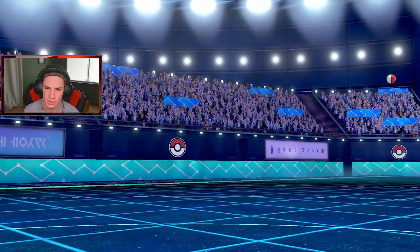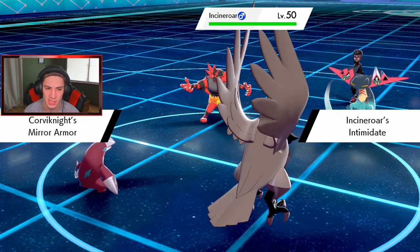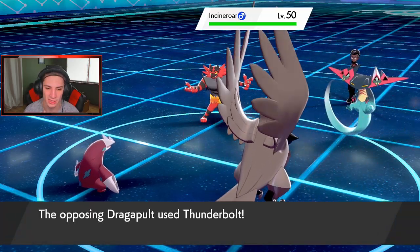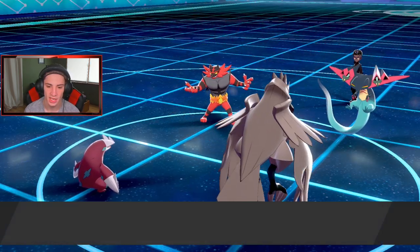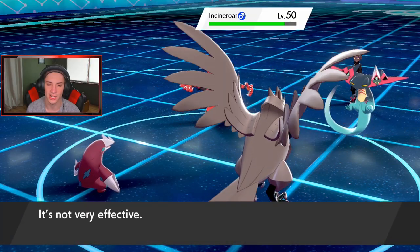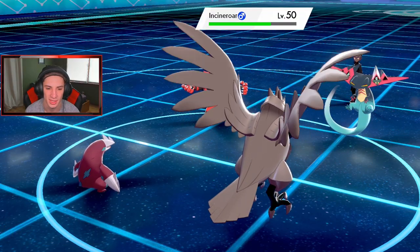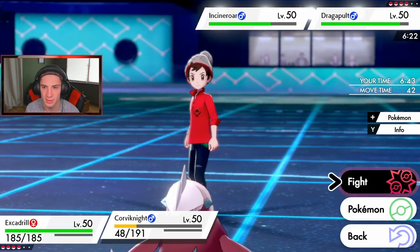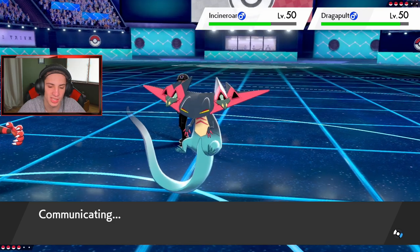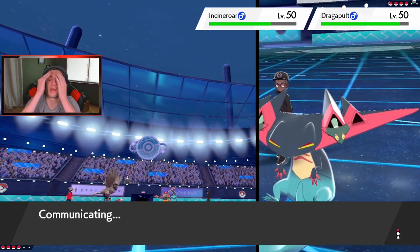He withdraws Togekiss — nice little withdrawal. Rolling into his own Excadrill. Incineroar comes out and Mirror Armor is going to pop here — what do you want fool? We're bouncing Intimidate back on you! He just wanted that attack drop but it bounces to him and the Dragon Pulse — that could be huge. No Dynamax. T-bolt is going to pop here and we can eat this up fine. Getting off a double Iron Head, potentially taking this thing out. We already knew it's not very effective. Smart play by him rolling out perfectly with that.